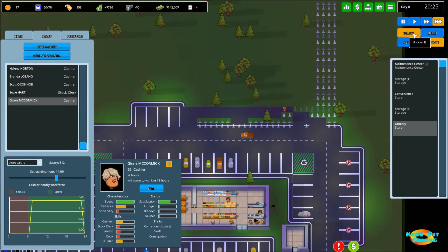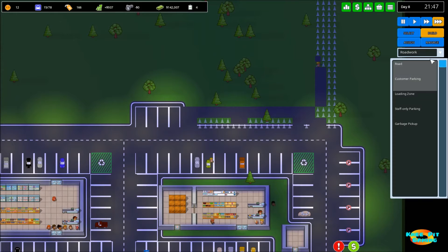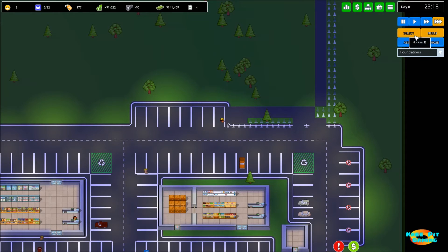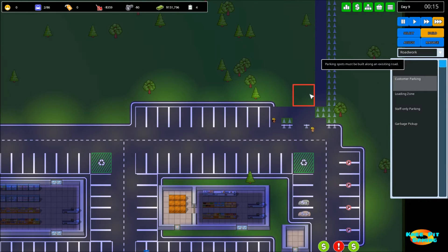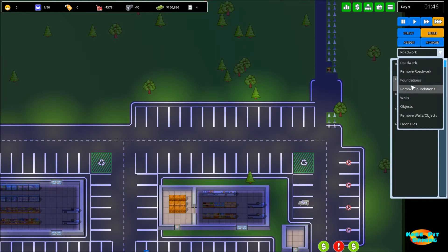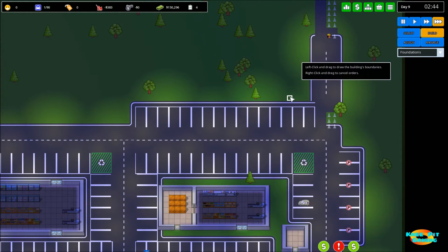Let's see how our builder is doing - they're working okay, not quite as quickly as I'd like, but I'm resisting the temptation to hire additional builders at this time. I want to go ahead and get started on a foundation for our new grocery store. Looking at where the customer parking is going to be, that means our foundation can begin right there, giving us the best opportunity to maximize our use of space.